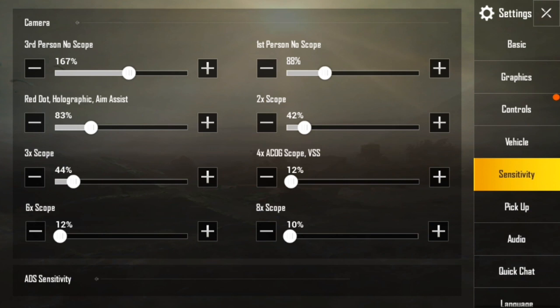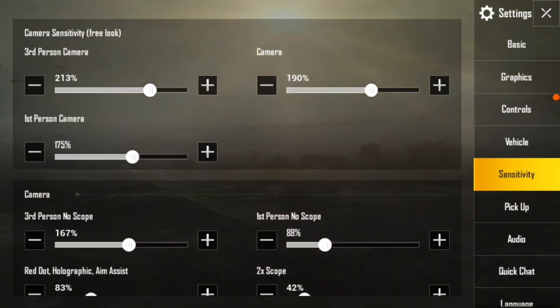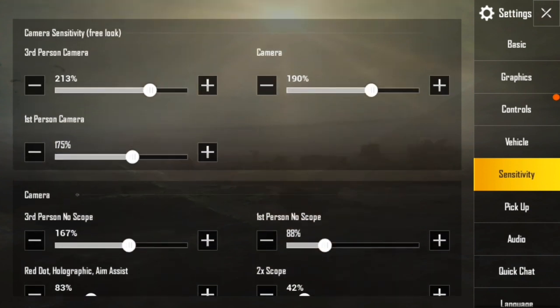Through the Sensitivity option, you can kill any person. Keep your Third Person Camera at 200% so you can move your head anywhere in that game. That is the main point in PUBG Mobile. Next, that is Pickup.